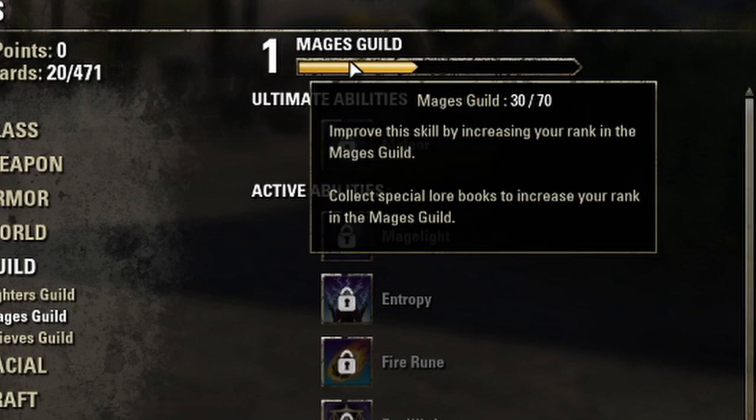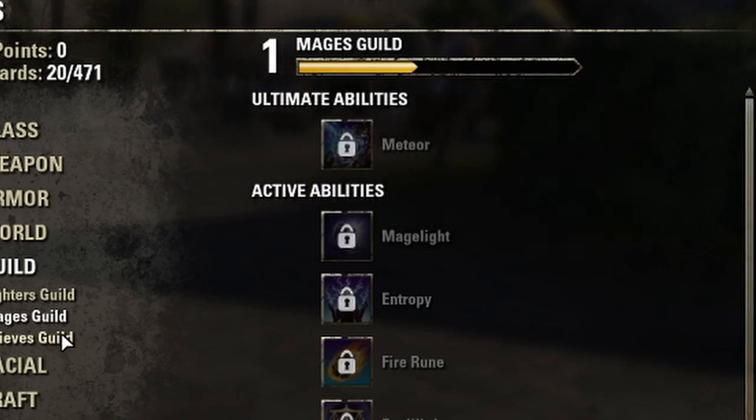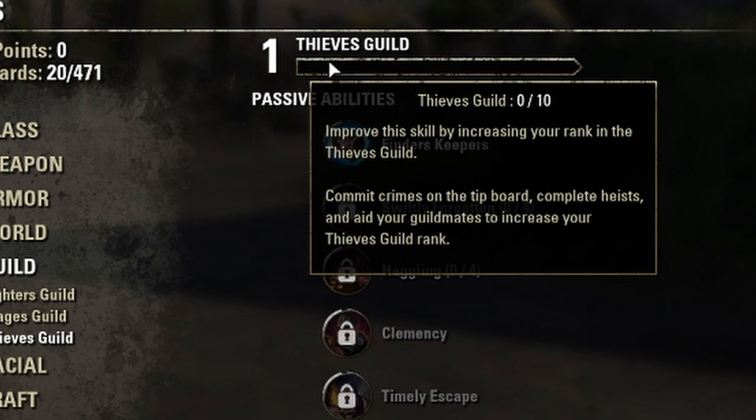If you ever have trouble leveling a particular skill line, hovering over the skill bar itself will show you what you need to do to gain experience in that skill line. It can be pretty eye-opening for some of them.